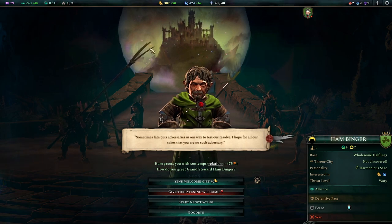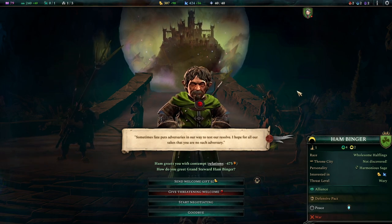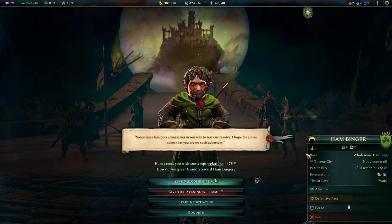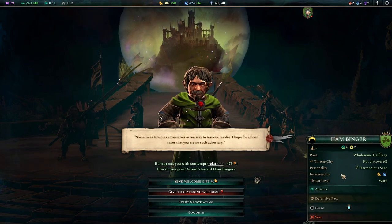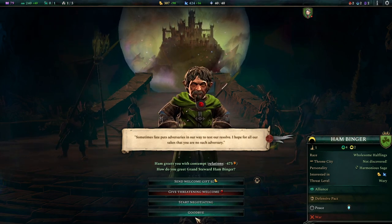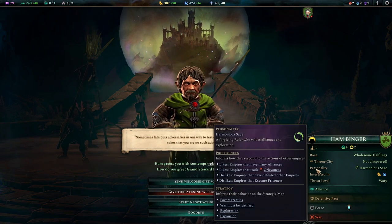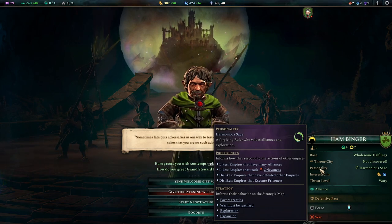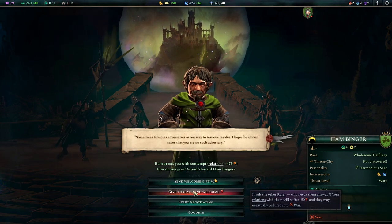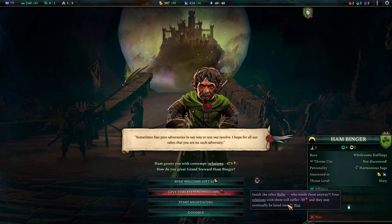The first enemy says hi to us. When you see your enemy for the first time, you can send them a welcoming gift which gives a +50 bonus on positive relations. Diplomacy is its own topic - since we are playing evil, we can skip most of it. If you hover over the personality of a ruler, you can find out how to maintain peace with them. Sending a threatening welcome makes it easier to lure them into war.